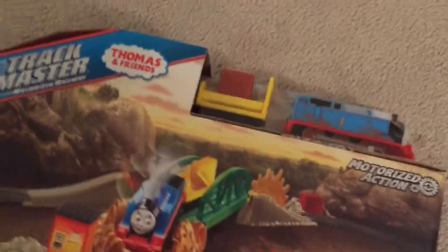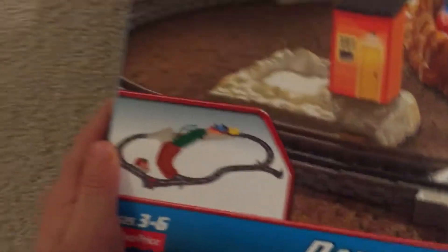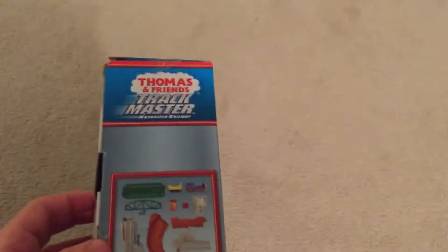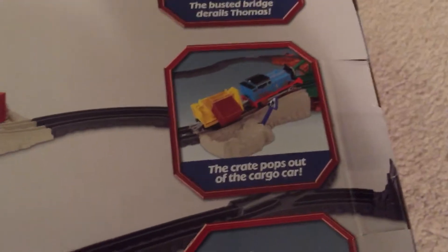There it is — it comes with Thomas, a black axle, bridges, and a derail for Thomas. That's a little picture of it, and those are all the tracks that it has. The bridge derails Thomas, a crate pops out of the cargo car, and a flame burst goes up. Here's a picture of Thomas with his cargo car, and here's a bigger picture of the set.